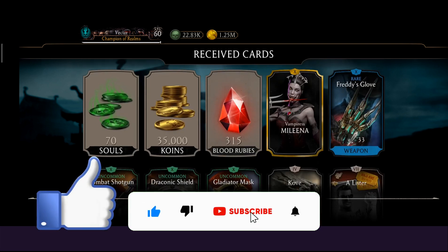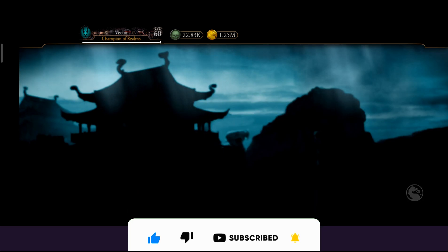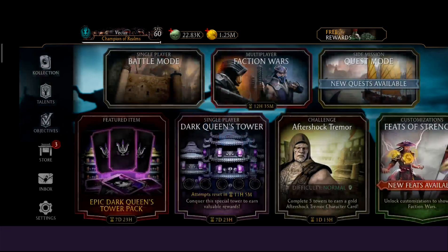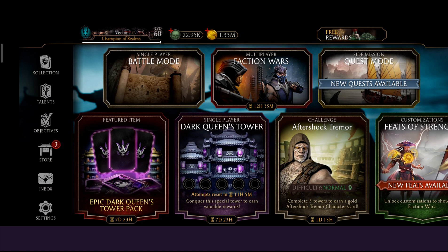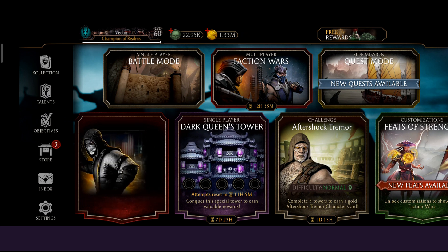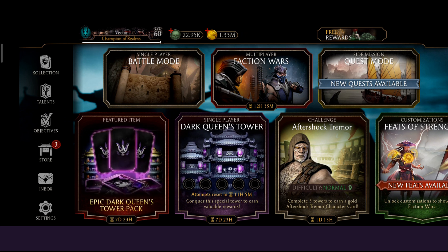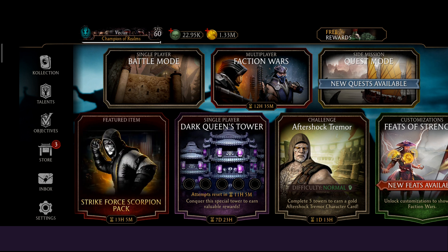Let me know what you've got from this faction war season reward. One more reward is waiting — after 10 to 12 hours we'll get one more reward, but I wanted to show you this. Do let me know what you got this time. This is your friend who sold back here, signing off.